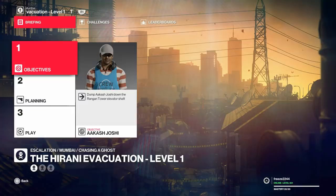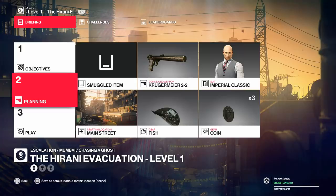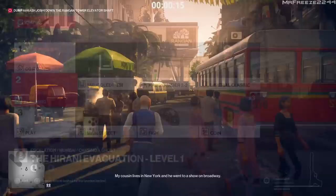It wasn't part of the February update. Anyway, in the first level we need to go and push this guy into the elevator shaft in the Rangan Tower. These are the items I recommend you bring. None of these items are 100% necessary, but they make things easier. Go ahead and bring your Krugermeyer or whatever pistol you want. I'm going to use a melee weapon.